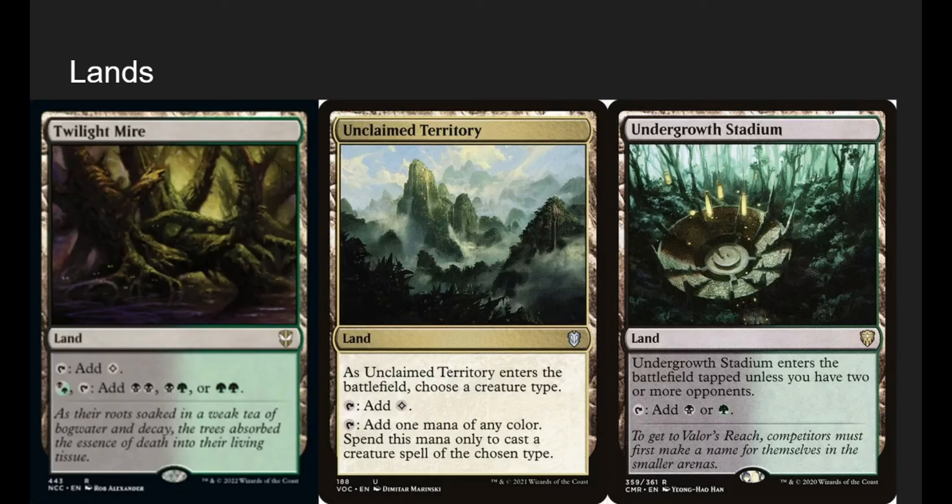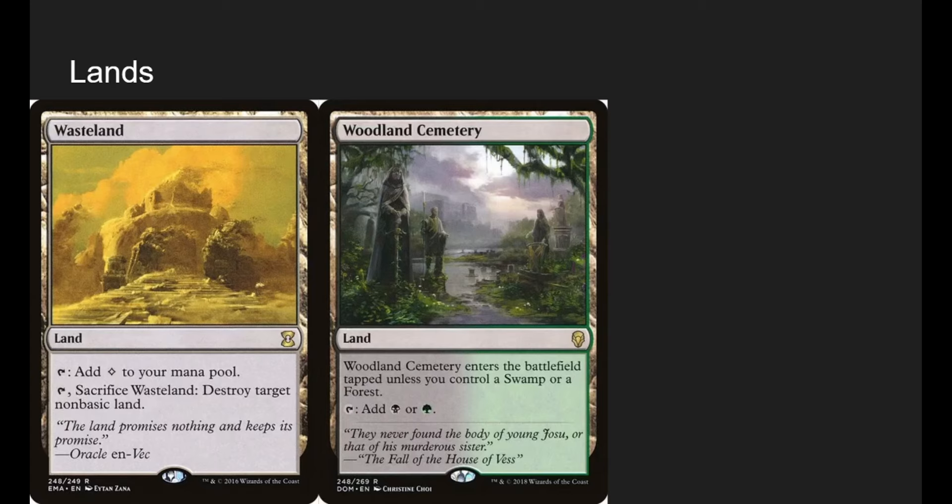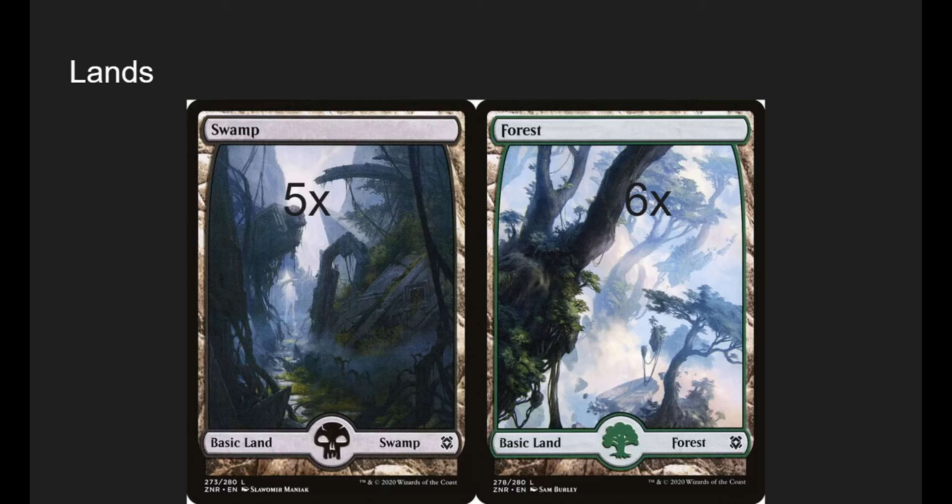Undergrowth Stadium: we're always going to have more than 2 opponents — I build these decks for a four-player pod — so it will come in untapped in most cases. Wasteland: sacrifice it to destroy a non-basic land, another part of strip locking. Woodland Cemetery is just an untapped dual. Land count: five swamps, six forests, with only 11 non-basic lands — we run Evolving Wilds and Fable Passage mainly for the shuffle effects anyway.